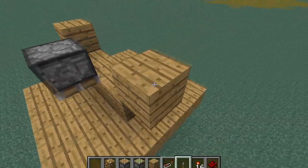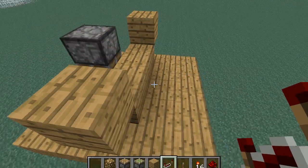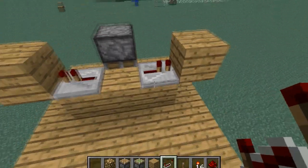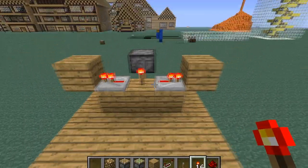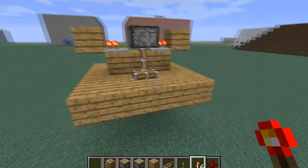Next, come to the back over here and place two repeaters right here with no delay on either of them. Place a torch, and as you can see this piston gets power.